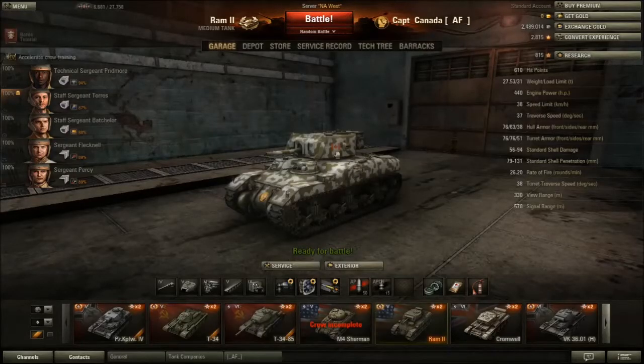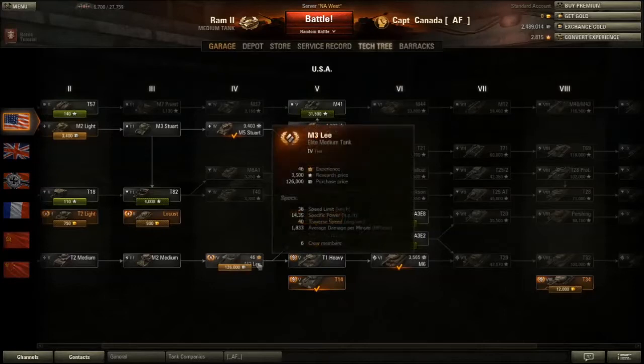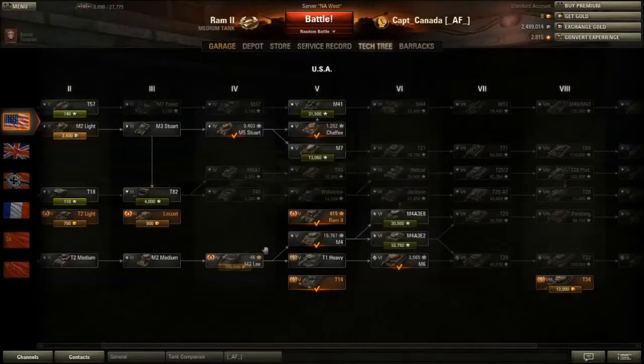Hello, and welcome back to World of Tanks with the Captain. Today I'm going to be reviewing the Ram II Premium Tier 5 Medium Tank. This is along in the U.S. line. It costs 815 gold pieces to unlock. Primarily, I used it to get through the M3 Lee and level up my crew a little bit faster.